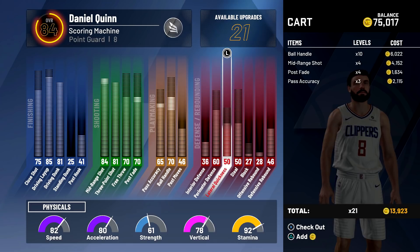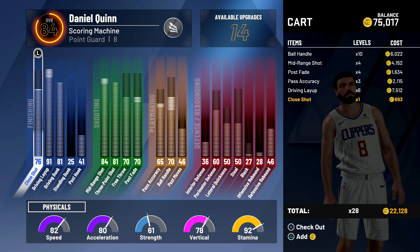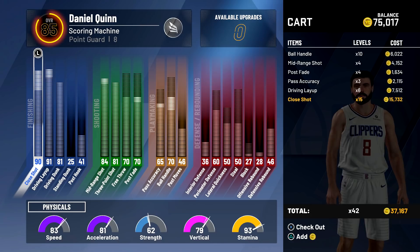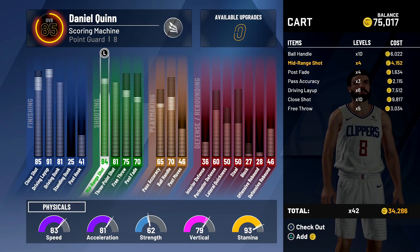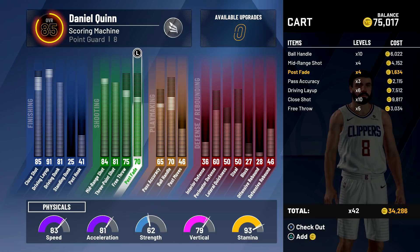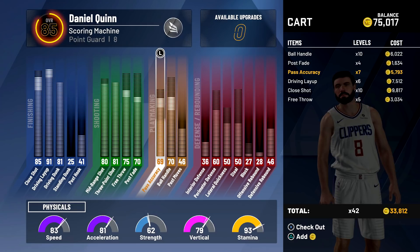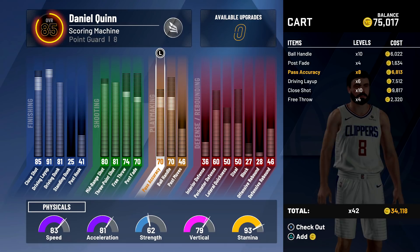Perimeter defense is maxed out. Honestly, we're pretty high up where we need to be. Maybe I should just max these two out — that maxes everything out at 37,000. Close shot at 85, free throw — mid-range is 85, that's maxed out. Post fade I'll leave at 80. I'm gonna upgrade my pass accuracy. Ball handling stays, free throw we'll do 74, give it back to 70. I want a nice round figure. That brings me up to an 85 overall with my current upgrades.